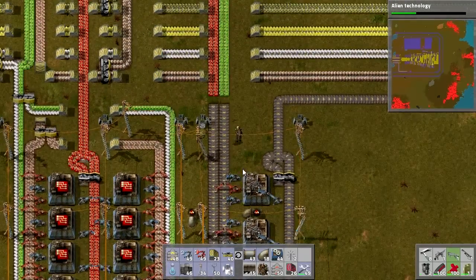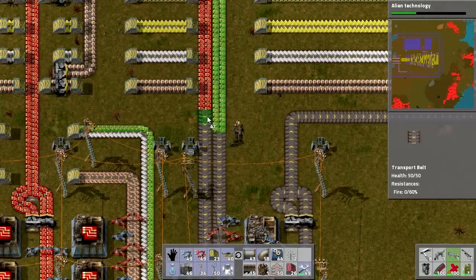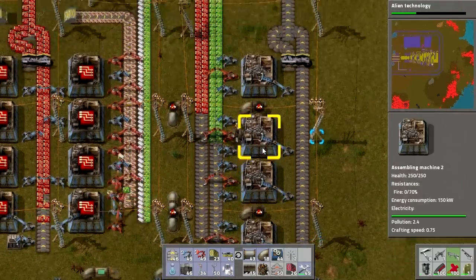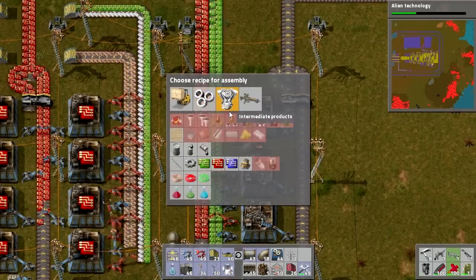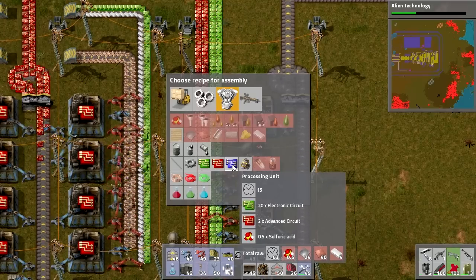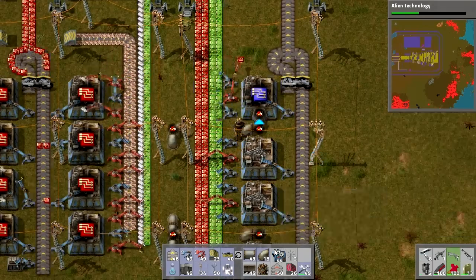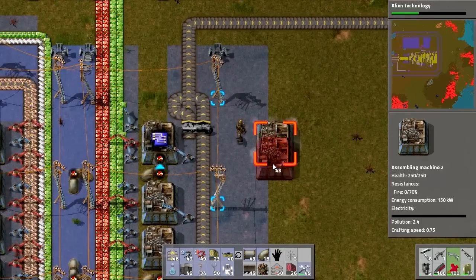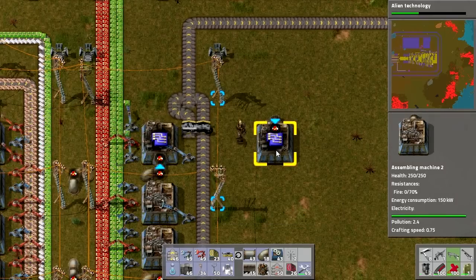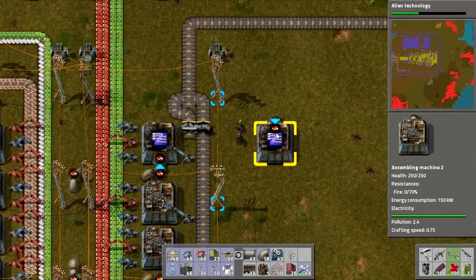So what are we going to be making here? Something very important that requires electronic circuits, advanced circuits, and interestingly — sulfuric acid. What this thing is, is processing units. These are basically the highest tier of electronic circuits you can get, and they require advanced circuits, sulfuric acid, and actually have a port in the assembler for pumping in liquids. There are only a couple of recipes that utilize liquid inputs, and this is one of them.